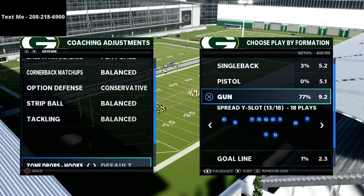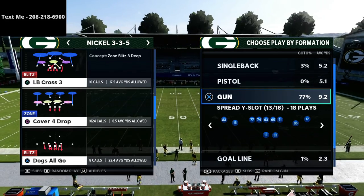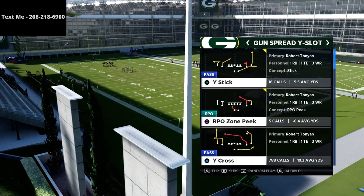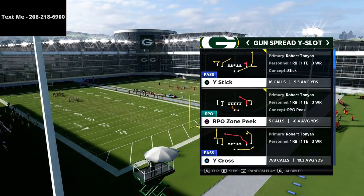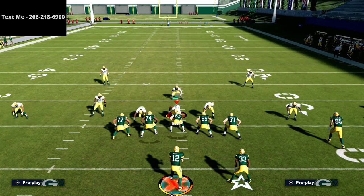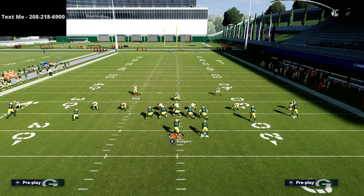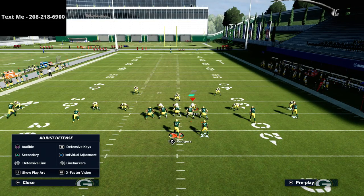Coaching adjustments: I'm going to put my flats on 30, my curl flats on 10 and 10. This is a standard way people like to run Tampa 2. I'm going to grab Tampa 2 from the 3-3-5 Wide — which, if you don't already know, the 3-3-5 Wide is going to be just as good in Madden 22 as it is in Madden 21, at least from all the testing I've done in the beta. It's still the best defense in the game. We're going to go with the Wide Cross on offense and audible down to Tampa 2, set up press coverage, and you'll see Tampa 2 with a 30-yard cloud.